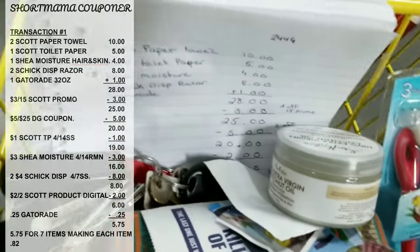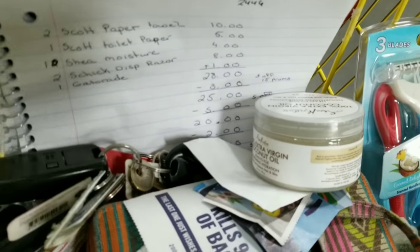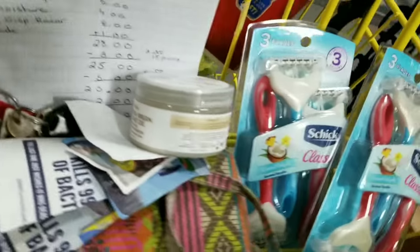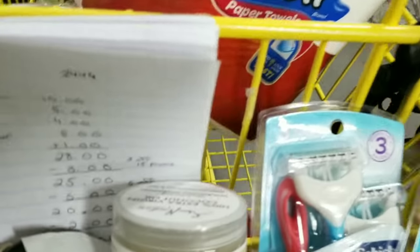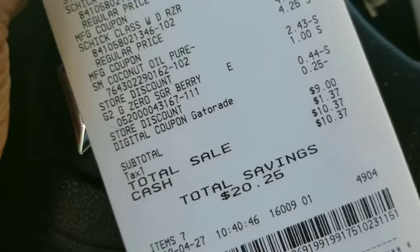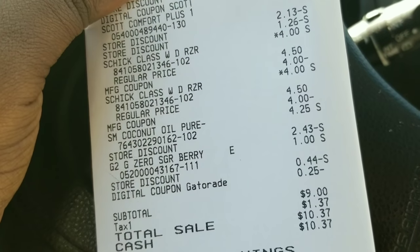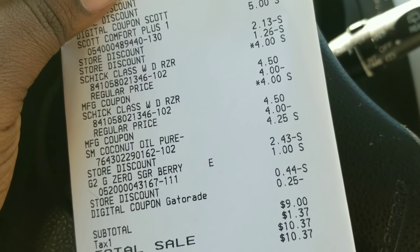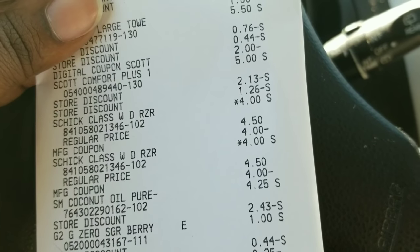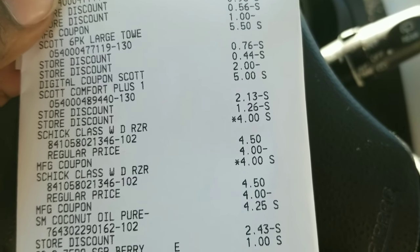I calculated my total as being $5.75. We're gonna see how this works because I really don't know how to ring this up using paper coupons with their rules. My total came up to nine dollars — the reason is my three-dollar Shea Moisture coupon would not scan. I tried all three of them and they would not scan.